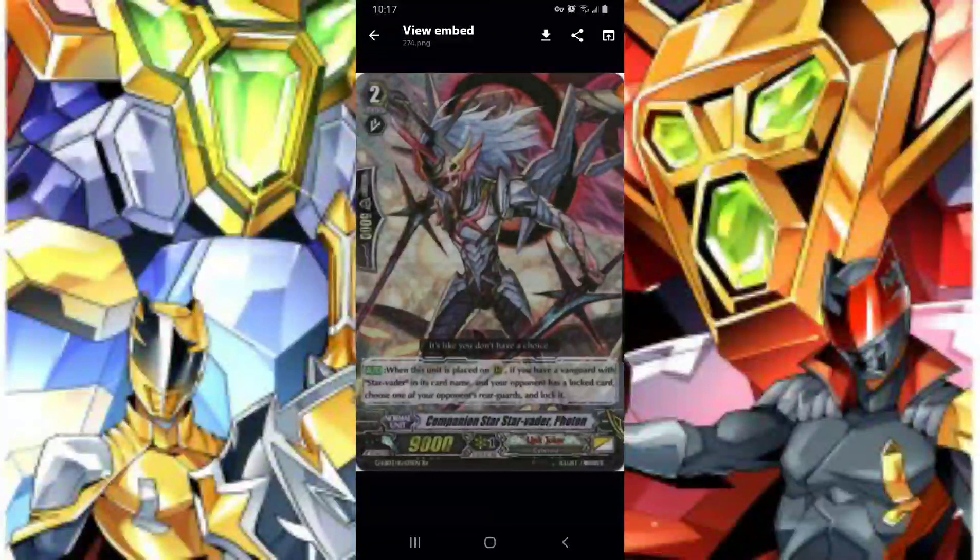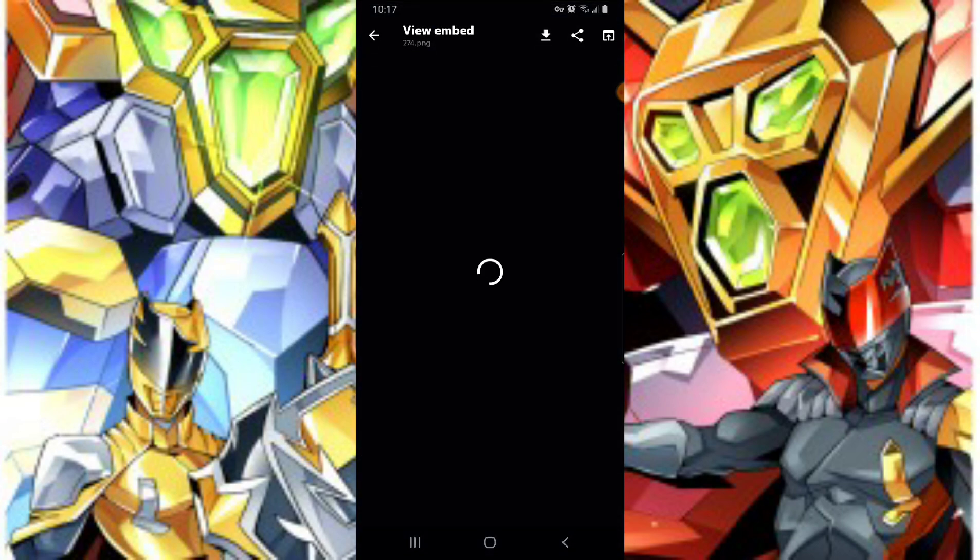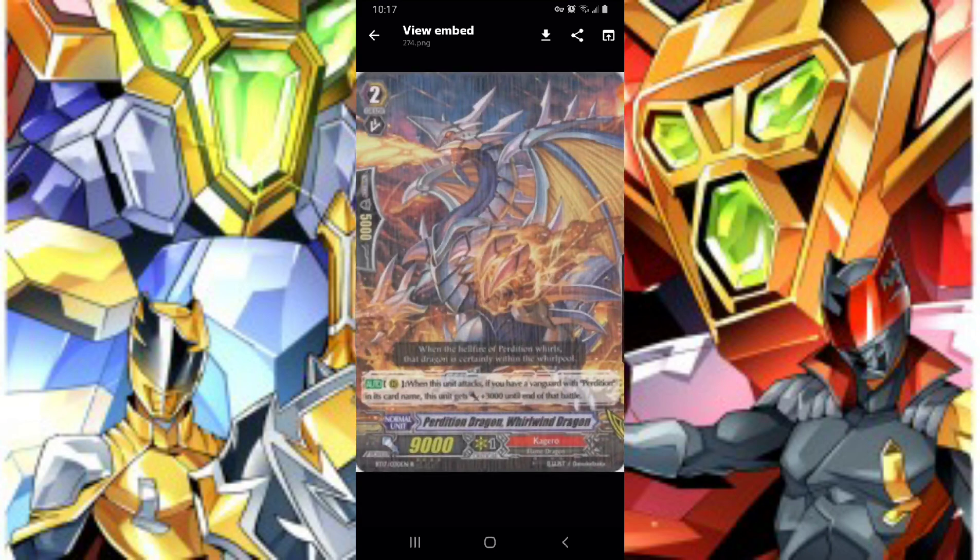Now the G2s. The Star Vader G2 legions with — when this unit is placed on the rear guard circle, if you have a vanguard with Star Vader's card name and your opponent has a locked card, choose one of your opponent's rear guards and lock it. So it locks another card. I'm pretty sure this card's gonna get changed to priority back row — that's too strong otherwise.